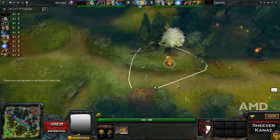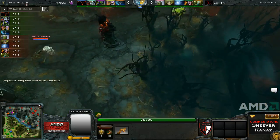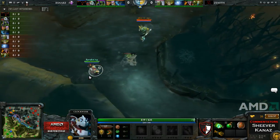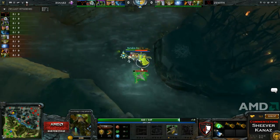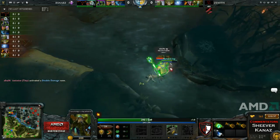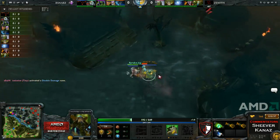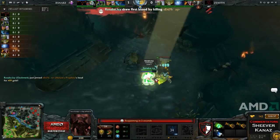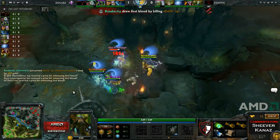XY now showing he'll be in the bottom lane. He walked past the ward — I like this ward from Zenith. They went into the jungle with all of them just to place that one. They now know that Clockwork is by himself on the bottom lane as he exchanges blows with XY. It's a Haste rune at the top. XY is taking quite a bit of damage there. This might be a first blood — that's first blood, Icy gets it!